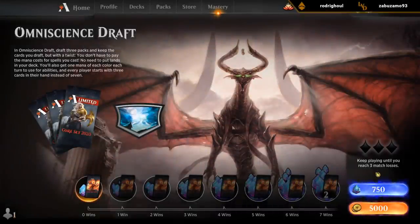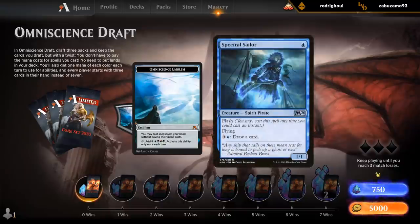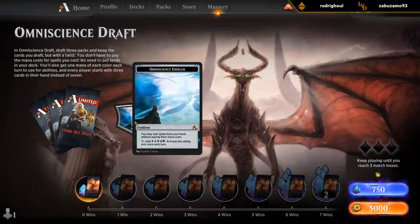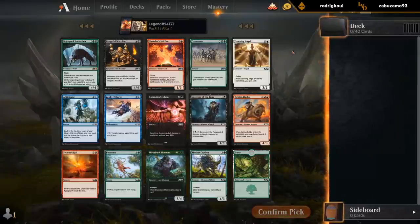Alright, let's give this a shot. For those that haven't played Omniscience Draft yet, you basically get to cast all your spells for free. You start with a three-card opening hand, and every turn you have five mana — one of each color for activated abilities. You can also use that in the opponent's turn. So activated abilities like Spectral Sailor are very good, since you can draw one card in your turn and one in the opponent's turn. Basically you want to draft all the card draw spells, since those allow you to potentially draw your entire deck on turn one.